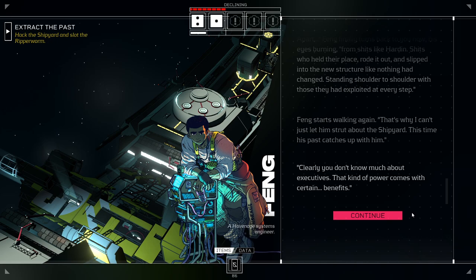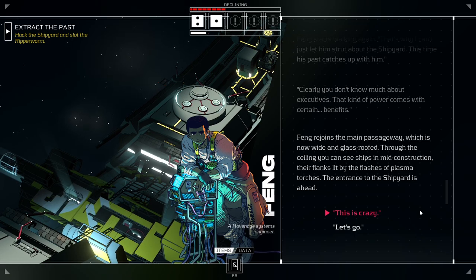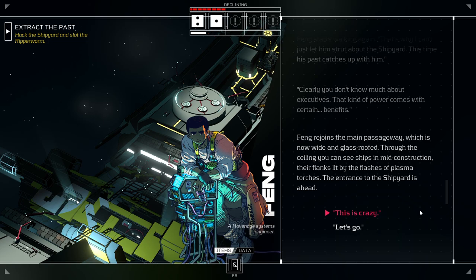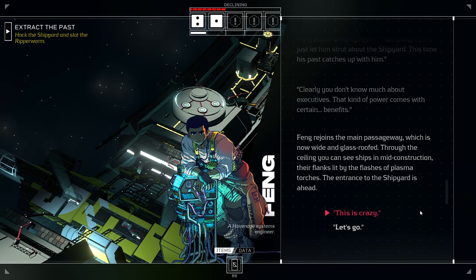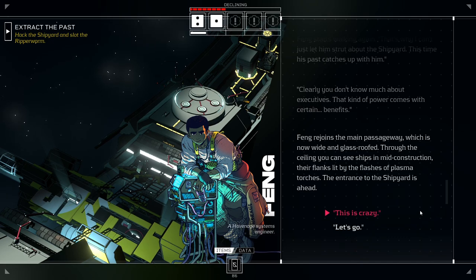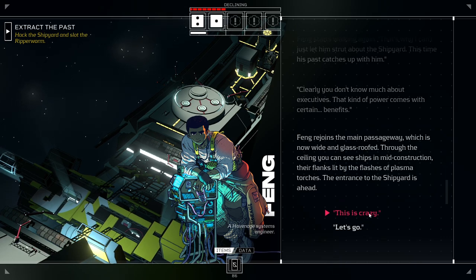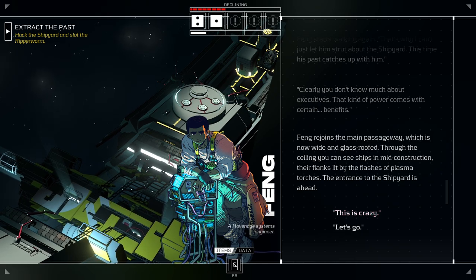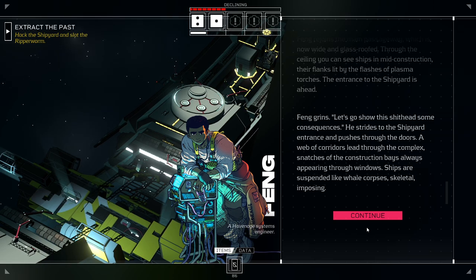'Shits who have held their place, rode it out, and slipped into the new structure like nothing had changed, standing shoulder to shoulder with those they had exploited at every step.' Feng starts walking again. 'That's why I can't just let him strut about the shipyard. This time, his past catches up with him.' 'I mean, how's he still alive?' 'Clearly you don't know much about executives. That kind of power comes with certain... benefits.' Feng rejoins the main passageway, which is now wide and glass-roofed. Through the ceiling, you can see ships in mid-construction, their flanks lit by the flashes of plasma torches. The entrance to the shipyard is ahead. I don't think our character gives enough thought to consequence to think this is crazy. We're doing what we've been asked to do by somebody we have some level of trust in. Let's go. I am gung-ho. Head down. Steps forward.